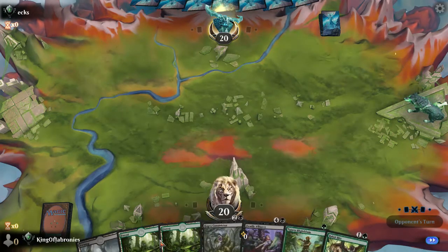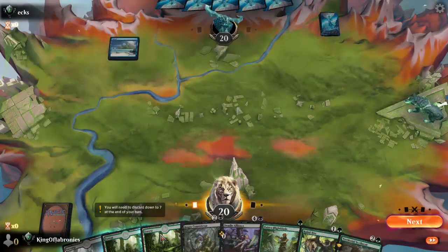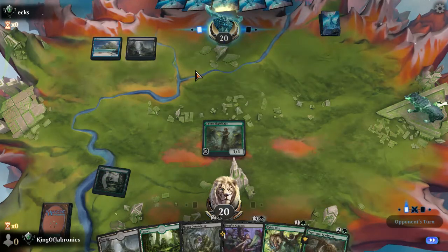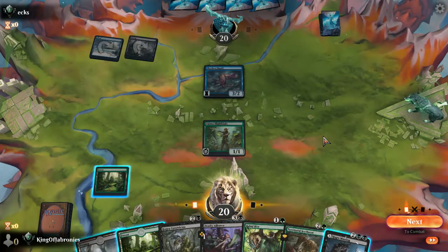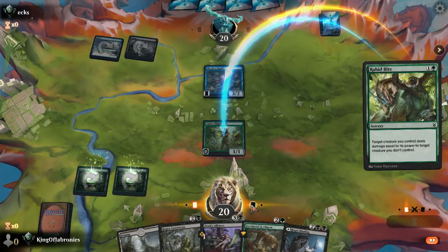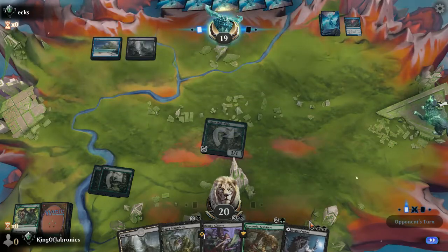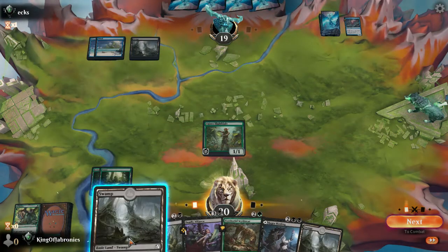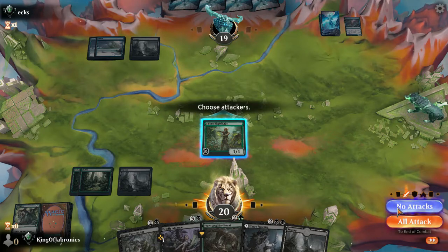Pretty solid keep. Opponent mulligans. Island — okay. Territorial Scythe Cat is a nice turn-three play. I do want to play around stuff though — maybe I play this on turn four where I can play it and then the land. I don't mind Rabbit Biting away — it's pretty annoying. I'll play the haggra tapped on turn three for the Scythe Cat, hide our colors, and just Rabbit Battery here.